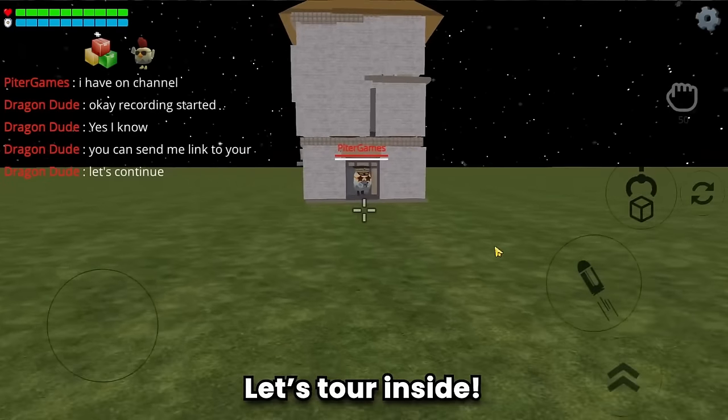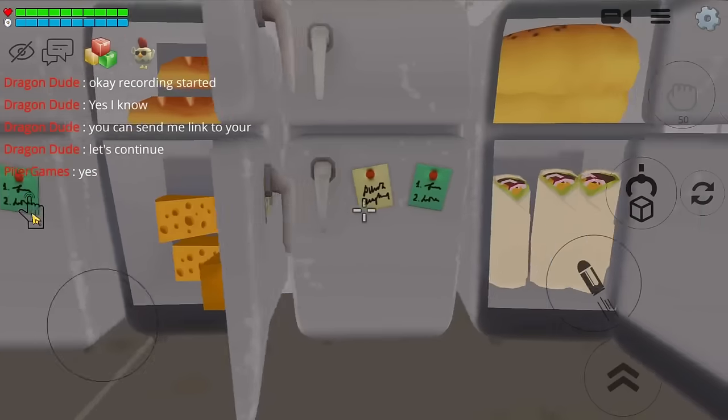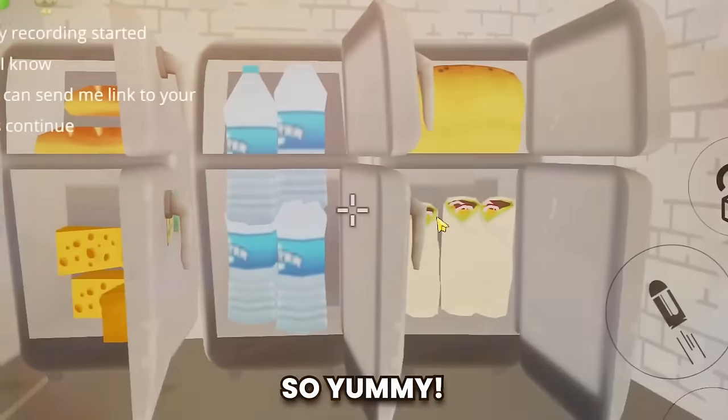Build number six is a rocket — Peter Games is very creative! Let's tour inside. There's a fridge — wow, the fridge is stuffed with food, so yummy!